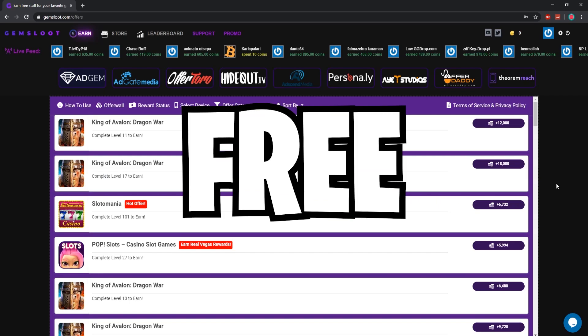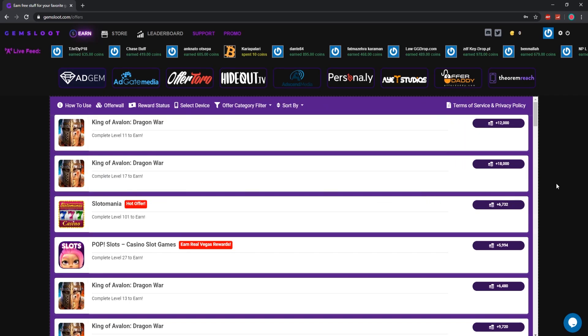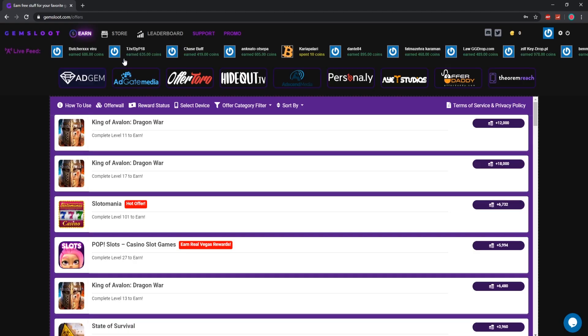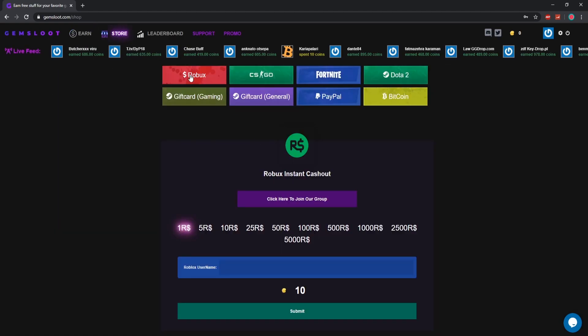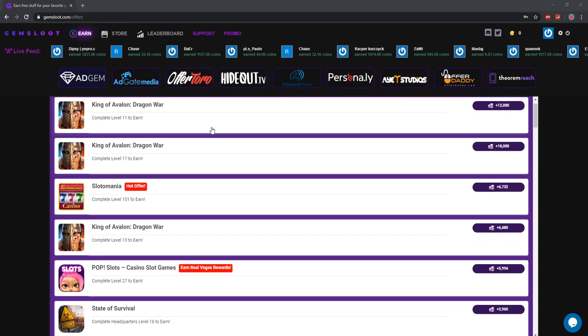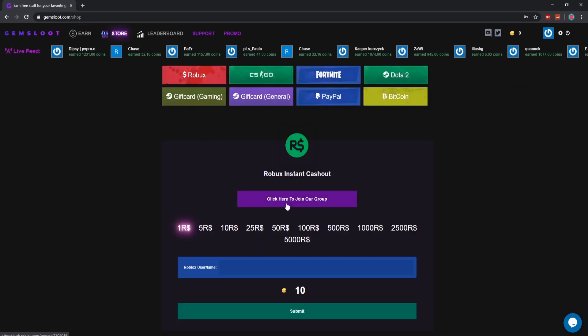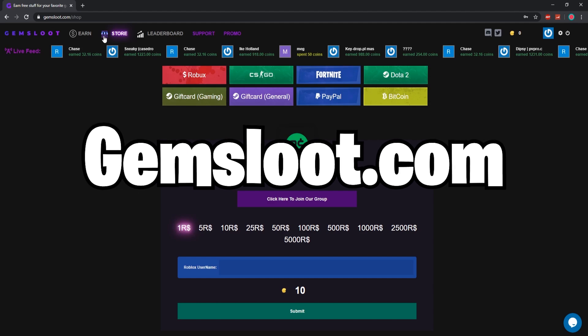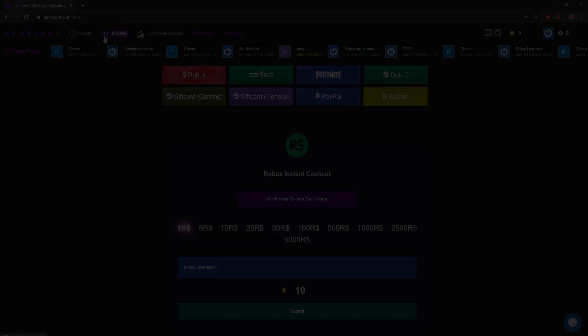Before we continue on with the video, I want to show you guys this site where you can get some free Robux by completing some tasks and surveys. All you have to do is go to gemsloot.com, make an account, and once you go to the store you can see Robux to withdraw. You convert coins into Robux — go to the earn section, complete surveys and offers for coins, then withdraw your Robux. Go to gemsloot.com and start earning your free Robux today.